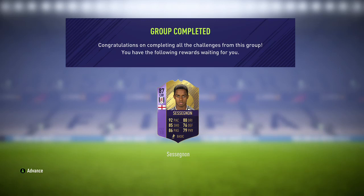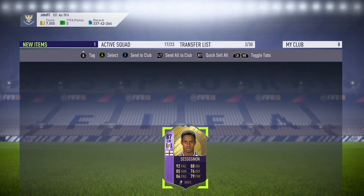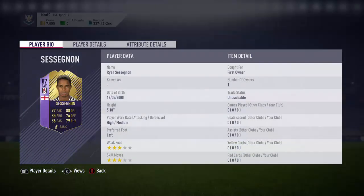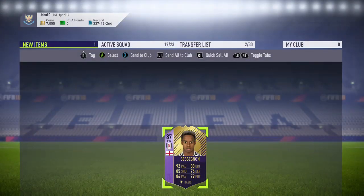I'll get the screenshot of that now and we'll take a look at his stats in-game. That's the Sessegnon card — he hasn't got an in-game face yet, but we'll probably be getting that soon. Looking at his stats: pace is electrifying, shooting is very good — that's why I want to play him at striker. His finishing and shot power look really good. He'd be great on the wing as well with that crossing and short passing, and dribbling is 99 — agility and balance are incredible.